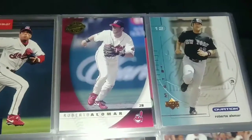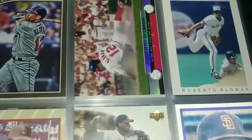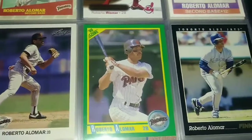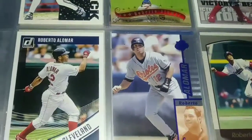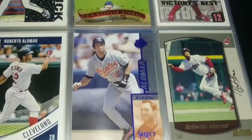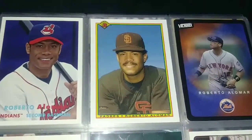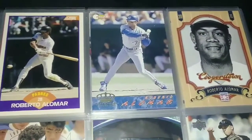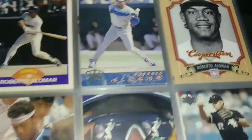Only one year he did not wear number 12, and that was with Arizona. He was a Gold Glove winner between 1990 and 2001, with the exception of 1997. Of course he was an All-Star between those years. He's in Cooperstown, by the way.